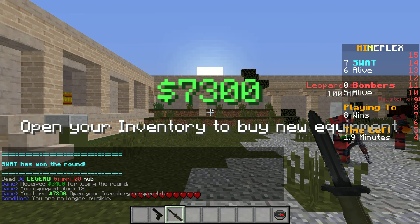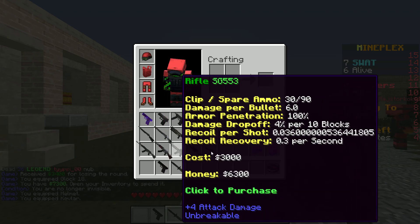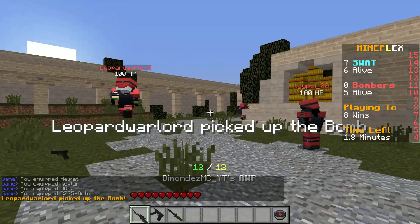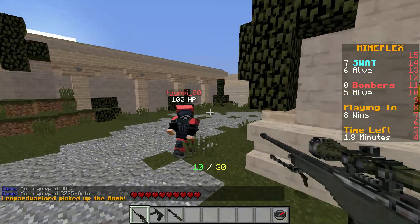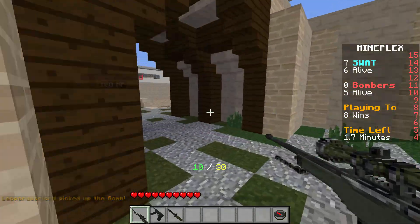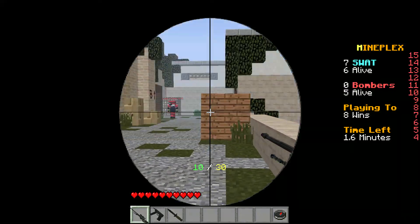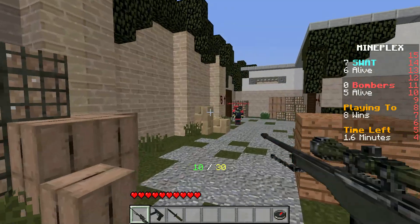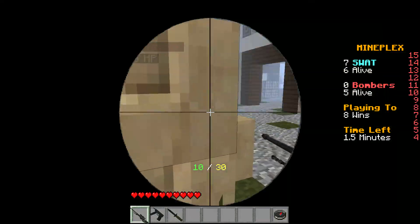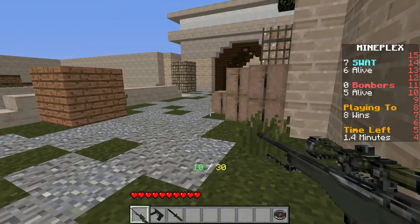As you can see the ORP is absolutely OP — insta-kills anything. Even if you're wearing full Kevlar it will still insta-kill you, so be wary when it's against you. But if you have it you have a great advantage. Looking around corners, you don't get accuracy drop-off. You can do little peeks and then pull back so they can't see you.